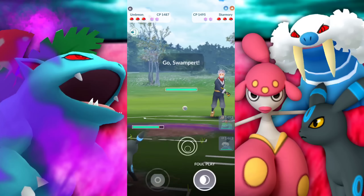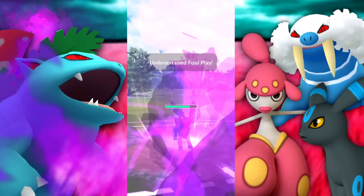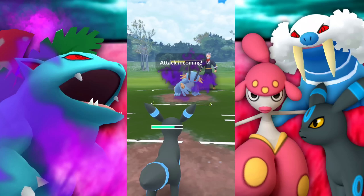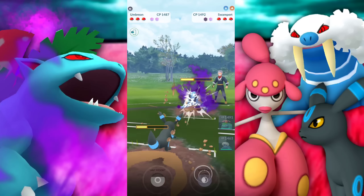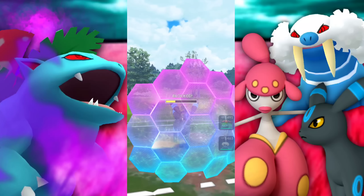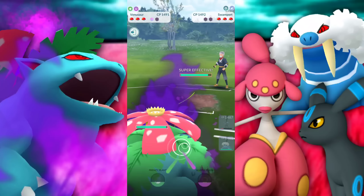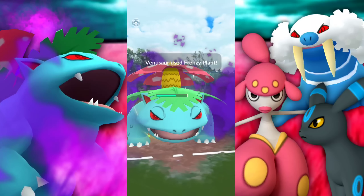So we have a Skarmory lead — absolutely horrible right — so we swap into our Umbreon. That's not the counter, it's going to be the Walrein, but I was expecting them to swap. They're bringing out the Swampert. They're letting that go — we're going to go for the next one. I'm expecting them to shield this up. We're going to let this go; it's going to be hitting hard because it is shadow. We are going to have to shield up the next one. The question is do they want to double shield to win the swap? They do. Great — we are absolutely going to be bringing in our Venusaur.